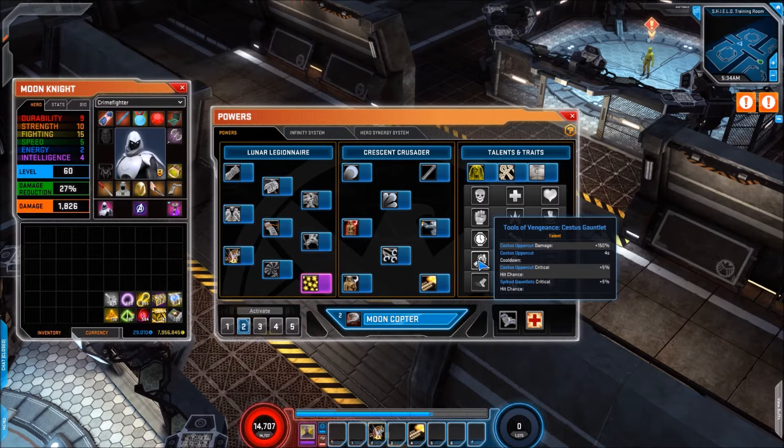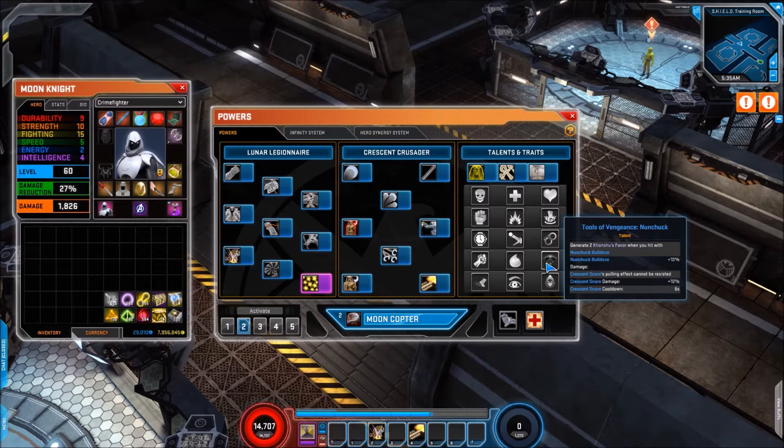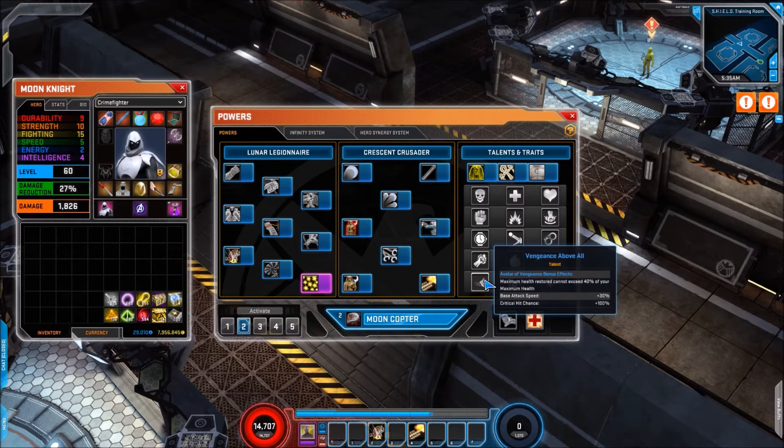Then Better Bolas: Tripwire Bolas deal additional damage over time and still immobilize. For talent line four, Tools of Vengeance — Cestus Gauntlet: Cestus Uppercut damage 150%, cooldown reduces by 4%, crit hit chance plus 5%, and Spike Gauntlets gain 5% crit hit chance as well. Tools of Vengeance — Staff: Staff Sweep deals additional damage over time, Staff Sweep damage 10%, Moon Staff damage 10%. Tools of Vengeance — Nunchuck: generate 2 Khonshu's Favour with nunchuck build attacks and 10% damage bonus. Crescent Snare gets a 6 second cooldown but gains a damage buff and cannot be resisted.